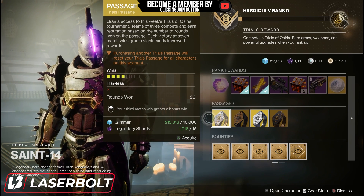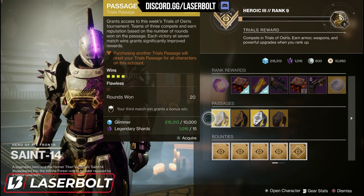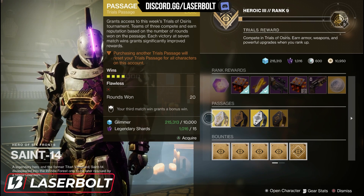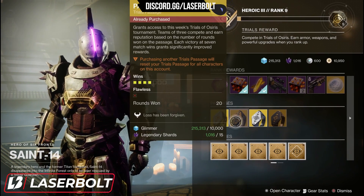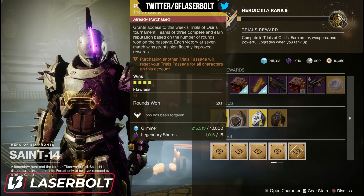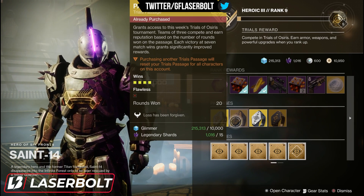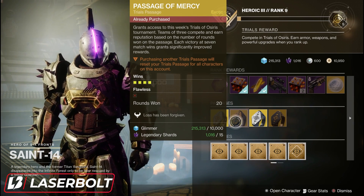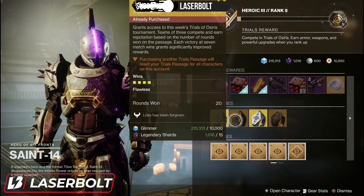You're able to pick up the Passage of Ferocity — it's going to cost you Glimmer and Legendary Shards. Make sure you keep in mind the wins, the flawless, and the rounds, because this all ties into how you're able to farm. The next passage is the Passage of Mercy. This is a similar card, but the difference is that one loss is forgiven. You still have to win seven games, so you can pick up either the Passage of Mercy or the Passage of Ferocity.